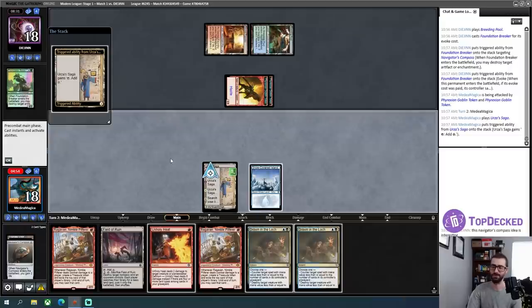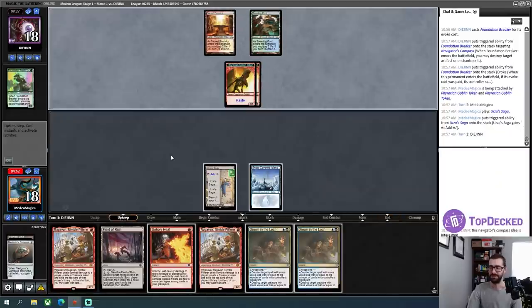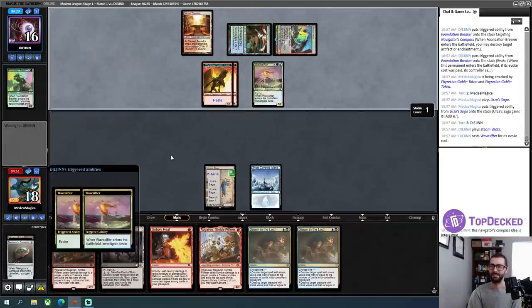It is Urza's Saga here to save the day! I'll F6 — hands up here, whatever my opponent does this turn is what they do. Not dead this turn — good news. I'm taking two more, down to 16. A Ren and Six — sure cannot cast that right now, but that's fine.